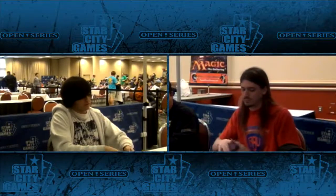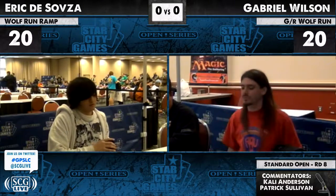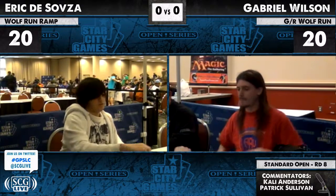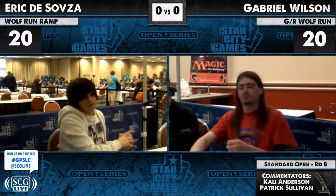He is playing more of the mono green style ramp deck, basically just splashing red off of a Rootbound Crag and a basic mountain to facilitate Kessig Wolf Run. He has Dungrove Elder, which is actually a card that your partner in crime helped put on the map a couple months ago. In the hands of his mono green deck, and then we have four copies of Green Sun's Zenith and sort of the usual cast of characters.